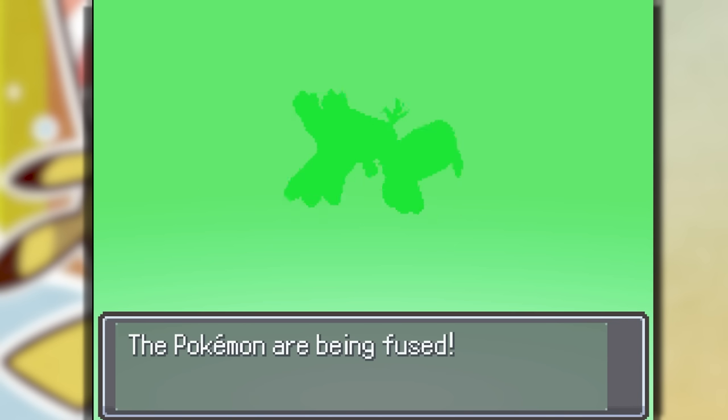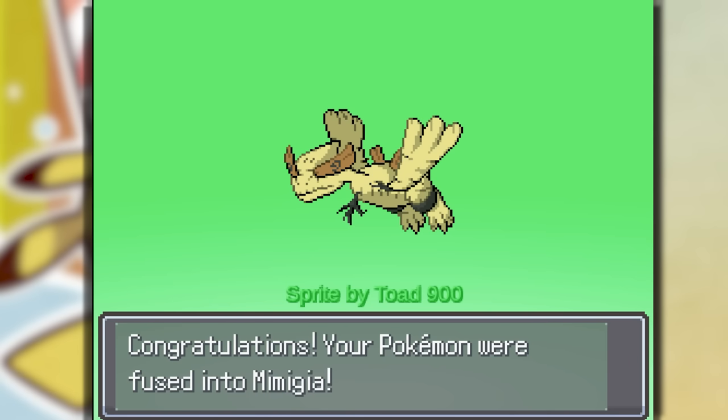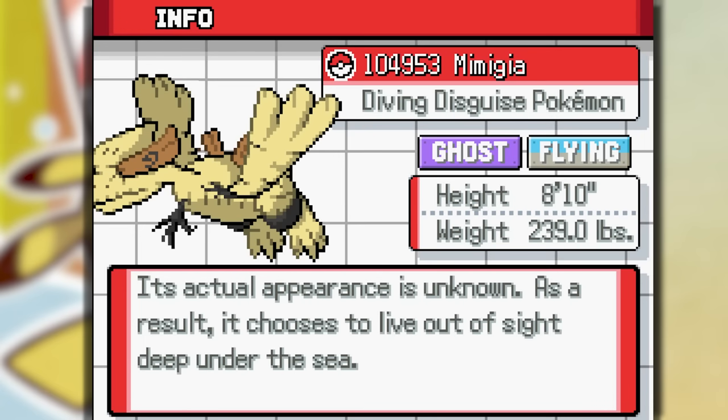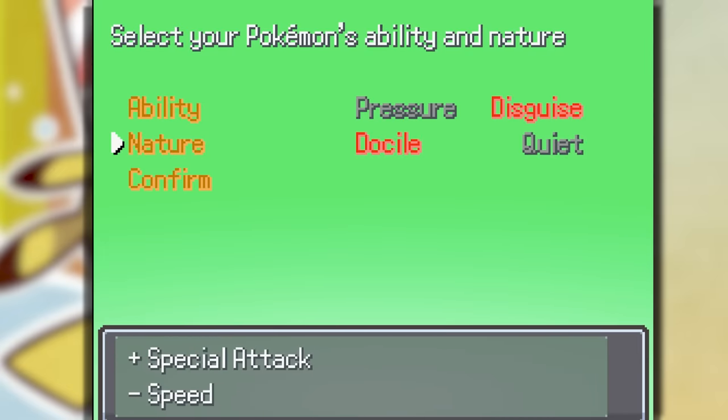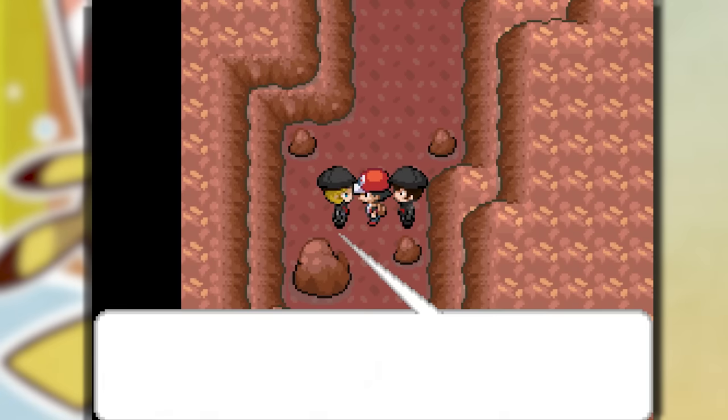This is probably going to be very weird: Mimikyu and Lugia. Mimigia — this one is a custom sprite, a Ghost Flying type. That's actually a very cool typing and it has the Sky ability.